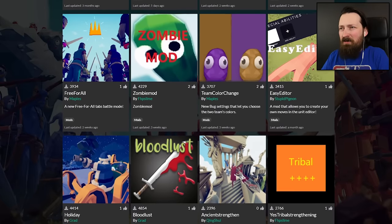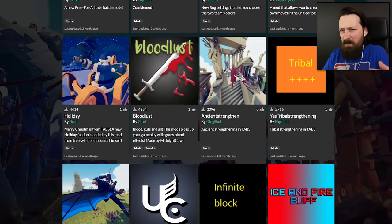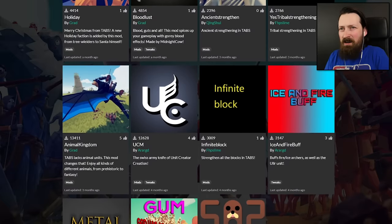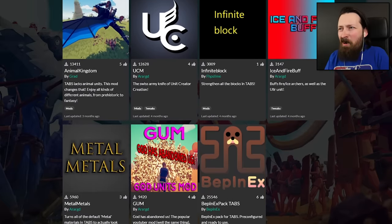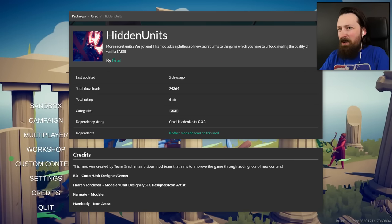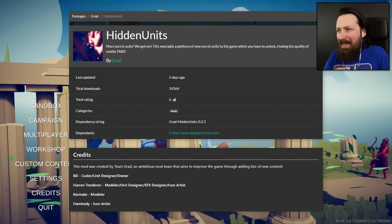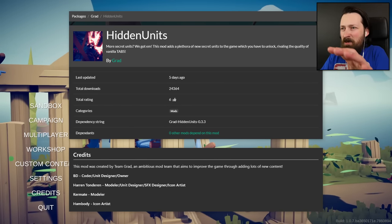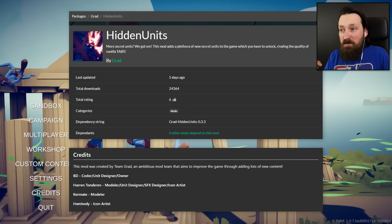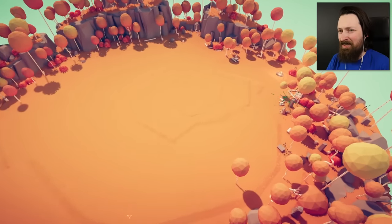Ever since they introduced the unit creator, mods kind of fell by the wayside. It used to be that they were distributed in like a Dropbox, which was not only difficult for people to find, but also kind of sketchy and unreliable. But now they've got a public website, everything is looking all professional, they're doing things that can't be done regularly in the game. I'm gonna leave credit to the people who worked on this mod, and if you wanna get some TABS mods, I'll leave a link in the description — I'm sure they would love to have more people playing with their stuff.